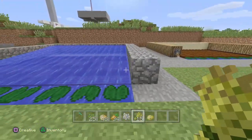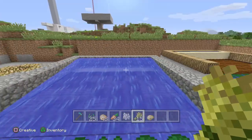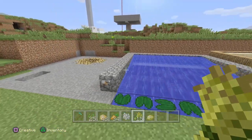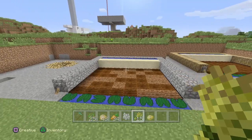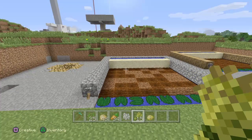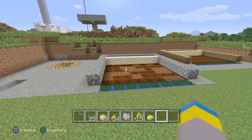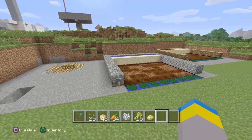There is one problem though: sometimes items will get stuck up on the cobblestone up here. You can fix that just by making the cobblestone wall one block bigger. But yeah, that's pretty much how you make an automatic farm without using a sticky piston. If you enjoyed this tutorial, hit the like button, share it, comment, and subscribe — hope to see you on the next video, peace out!